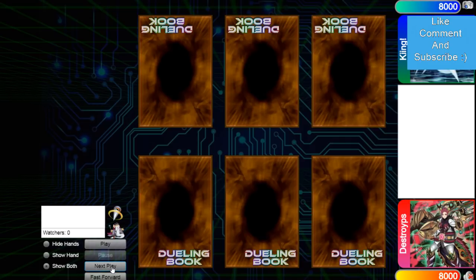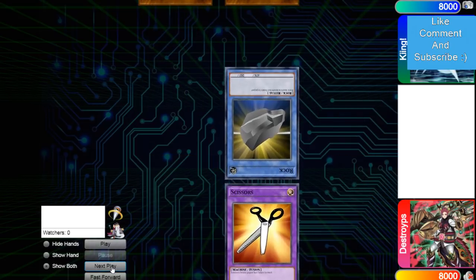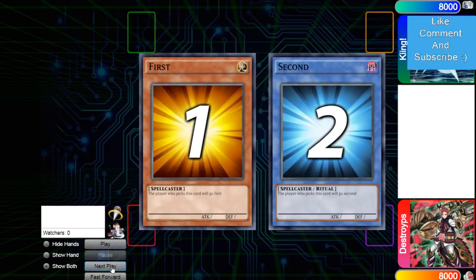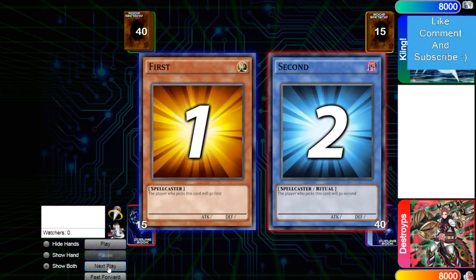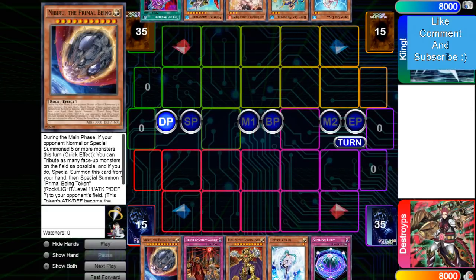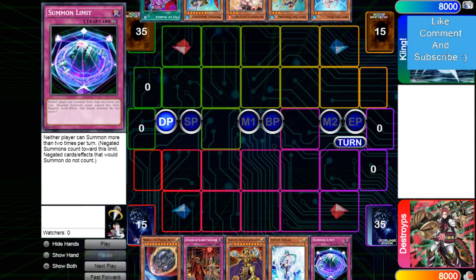With that being said, let's just hop right into it. King decides he wants to go first, both playing 40. His opening hand is Nib, Scarlet, Lord, Vayler, and Summon Limit, so he's main decking Summon Limit.